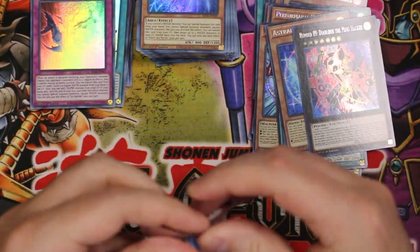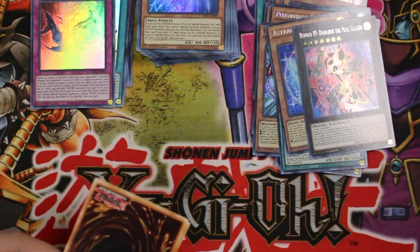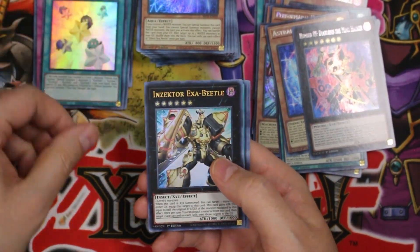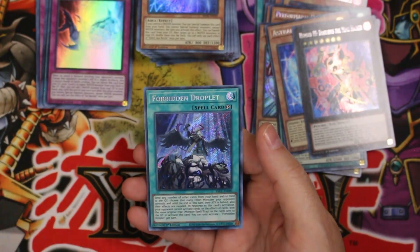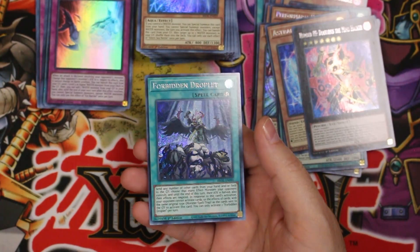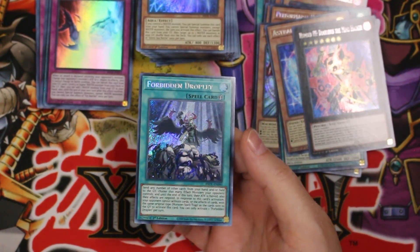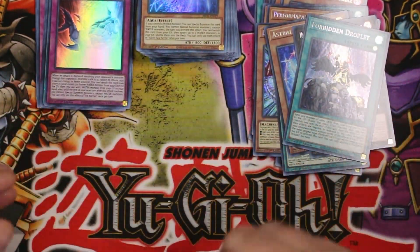Getting toward the end here — it feels like we've had a good box. I mean it feels like it — I've enjoyed it at least. Start Twilight, Insect, Exacto Beetle, Cipher Interference Barrier — oh, Forbidden Droplet! Isn't this one worth a few bucks? I could've sworn a card with the name Droplet had some value. We'll have to check — I think that might be one of the better hits here.